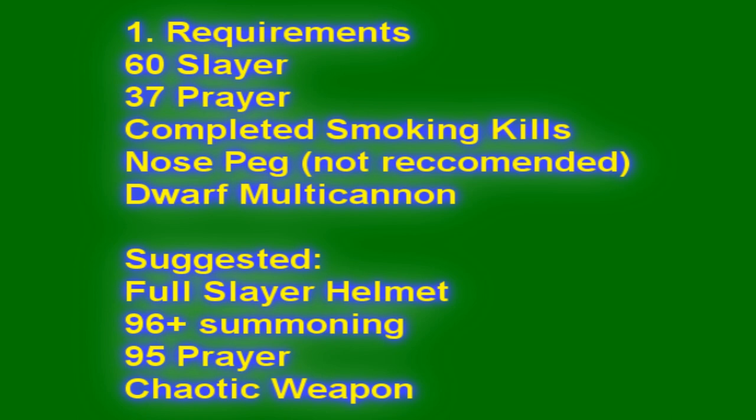You should have a Dwarf Multicannon for this method, which is what makes it really effective. It is also suggested to have a full Slayer helmet, and you should have 96 Summoning for a Pack Yak and possibly 99 for a Steel Titan as well. You should have 95 Prayer for Turmoil on the curses prayer book, and a chaotic weapon which will increase your kill speed by a lot since it also increases your cannon accuracy.